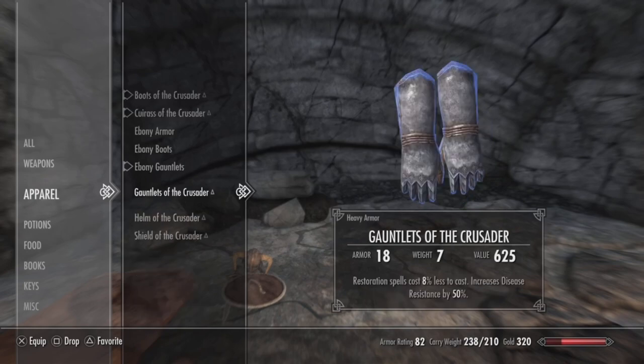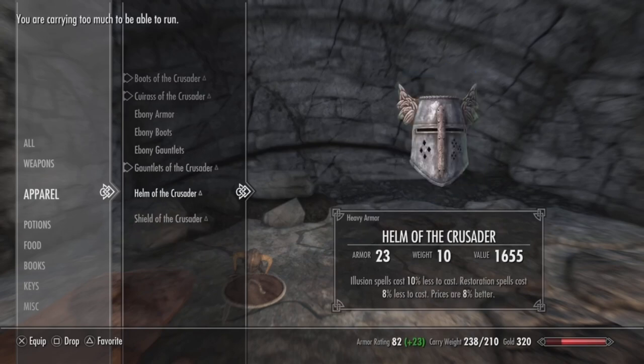For the Gauntlets of the Crusader, restoration spells cost 8% less to cast, plus there's a resistance to disease by 50%. For the Helm of the Crusader, illusion spells cost 10% less to cast, restoration spells cost 8% less to cast, and prices are 8% better.